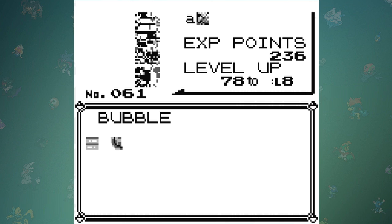After catching the glitch Pokémon, if you check its stats, you can see it's actually a Water type and its moveset is a complete mess. But based on the Gen 2 index, it's technically a Bayleaf.